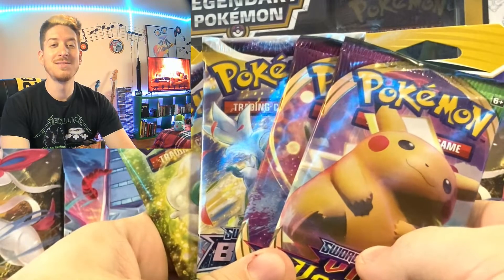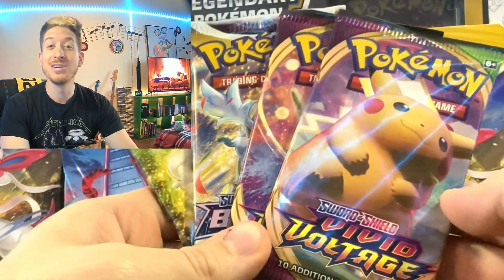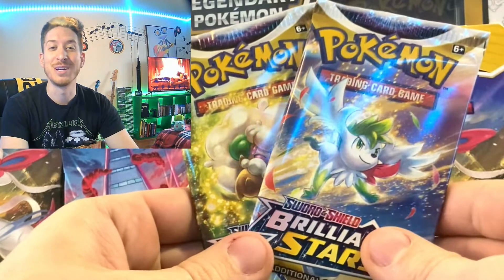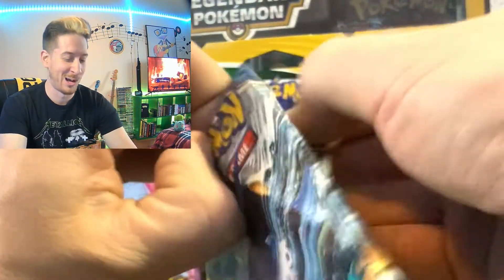Hey everyone, thanks for tuning into this video! In today's episode we're going to be opening the rest of my Vivid Voltage inventory and the rest of my Brilliant Stars inventory. With that being said, let's open a Battle Styles pack — oh, pulled the old curveball on you!